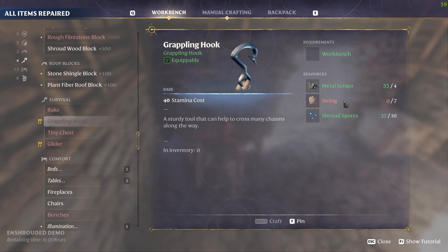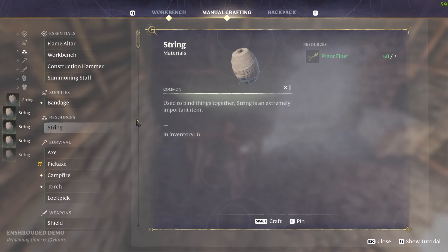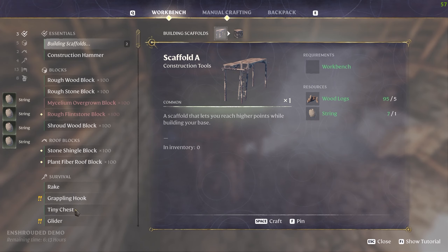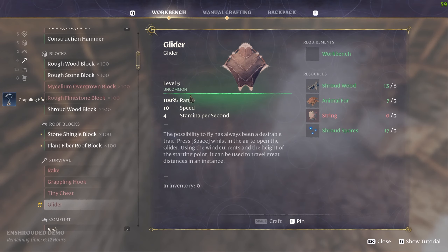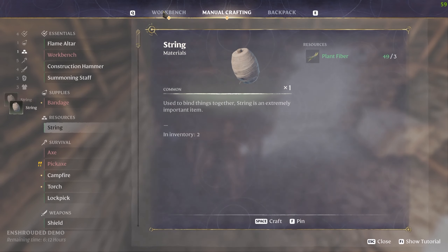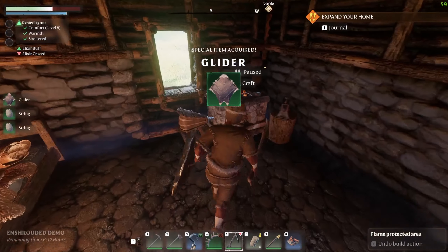So for the grappling hook, I need seven strings. Now that we've got this place done - that should be seven right there. There's a grappling hook. Bam, it's beautiful. And what do we got? The glider needs two string. Glider - check. And now we've just got this beautiful place.